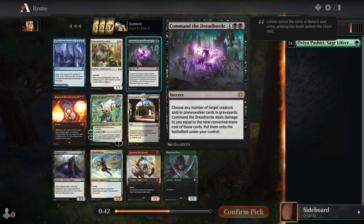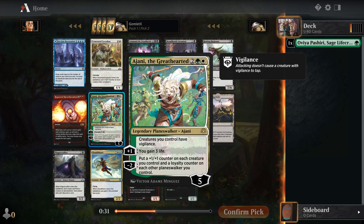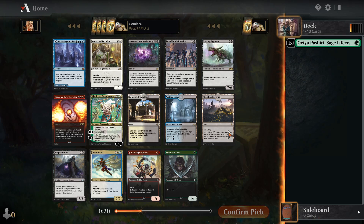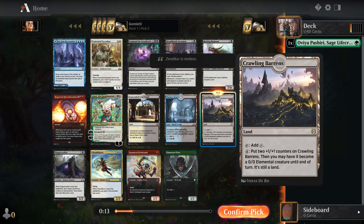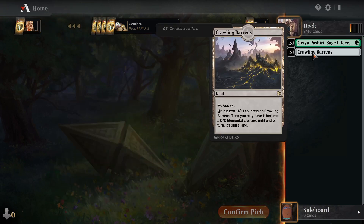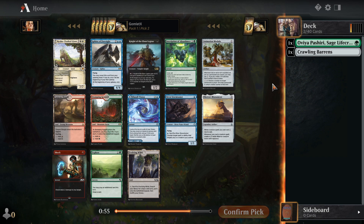In black, Command the Dreadhorde is interesting. If you have a bunch of stuff in your graveyard, it is going to cost a lot of life, but you can bring a ton of stuff back, which could be a big swing. Ajani's pretty cool — give all your creatures vigilance and put a counter on all your creatures and planeswalkers. Cloud Blazer is just decent value. I'm not sure about Seagate Restoration or the lands. I kind of think I'm going to take Crawling Barrens — we can play it into any deck we draft and it gives us something to do any time we have extra mana. We can just keep pumping up this land until it turns into a really big threat on its own, which is very nice. This card is really good in Zendikar draft, and I think it should be decent in cube as well.